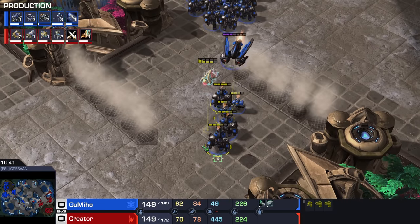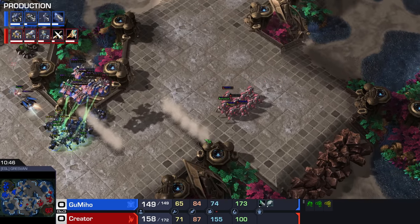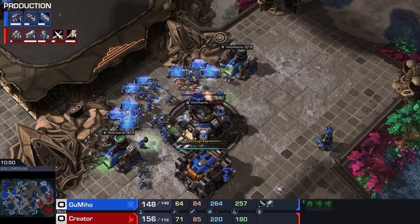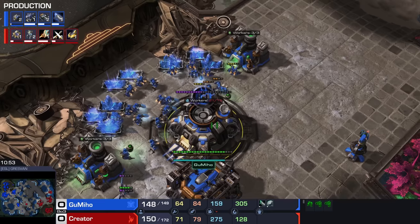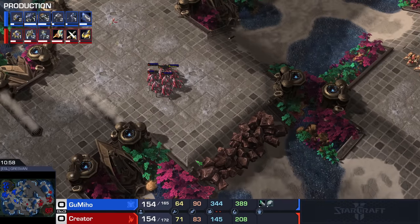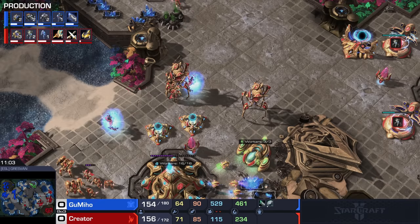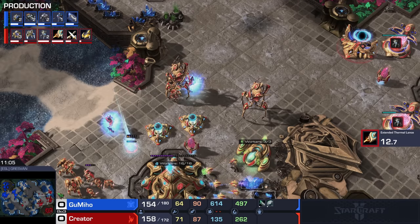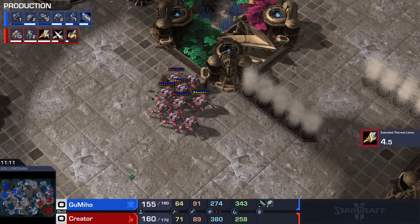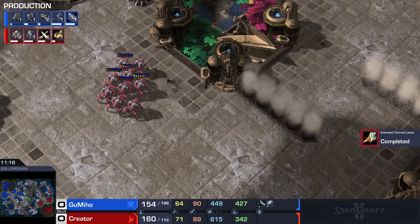I've seen a lot of games where Terran just absolutely overwhelms Protoss at this stage in the game. I feel like Protoss players have gotten a lot better at Zealot run-bys over the last half year or so. It used to be that Protoss players would just warp in six Zealots, shift-queue attack move towards the other side of the map, and never look at the units again. But recently I've noticed that Protoss players are actually sending in their Zealots and then also actually disengaging with them — crazy concept, but they've been getting a lot more value.